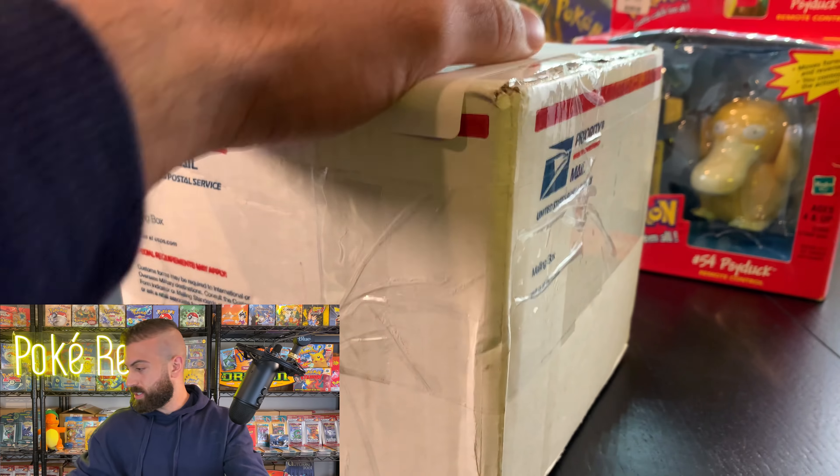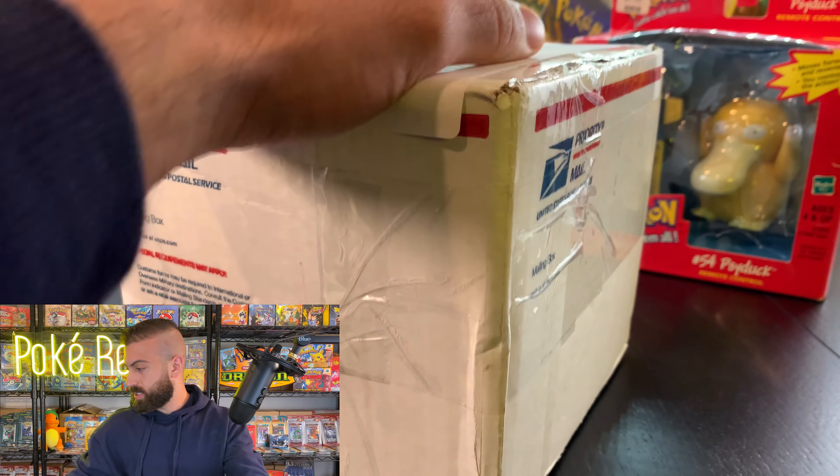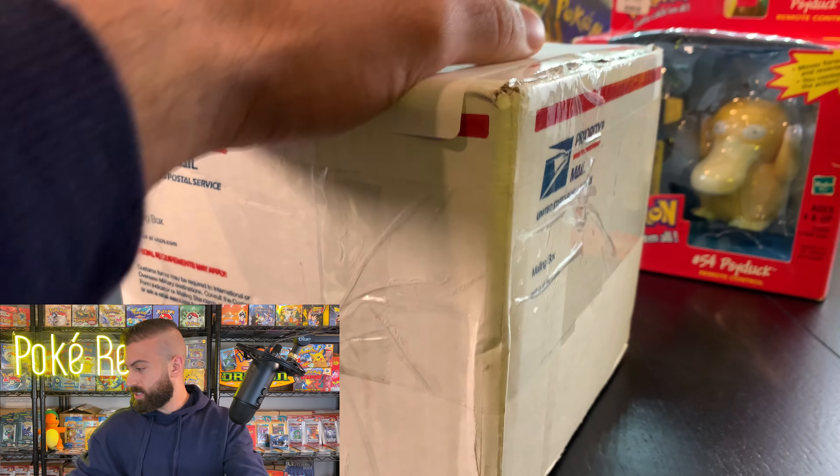We got a bunch more packages to go through. I'm thinking we go into this box — I remember I purchased some old booster boxes. Here we go — we've got two Plasma Freeze booster boxes. Probably open up one of these on the channel live with you guys, and then one to go into the collection. Definitely one to open up. These are looking really good — Plasma Freeze, Black and White era. These are getting really hard to find. All the Black and White era stuff has just been going nuts lately if you've been watching the market. Try to grab things when I can, especially things that I need in the collection.